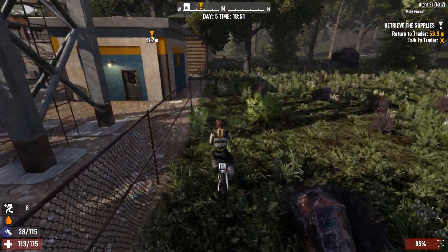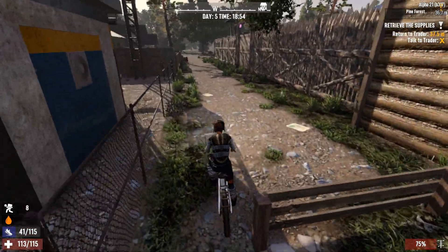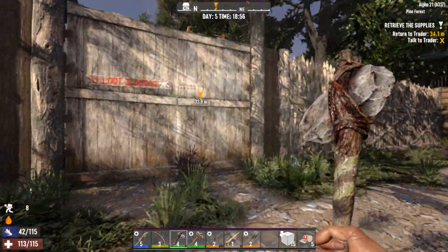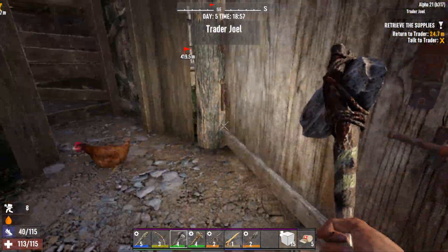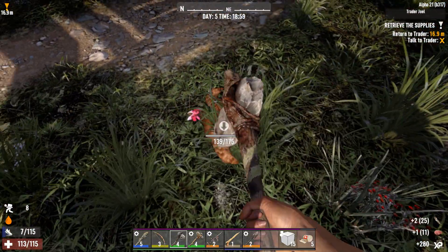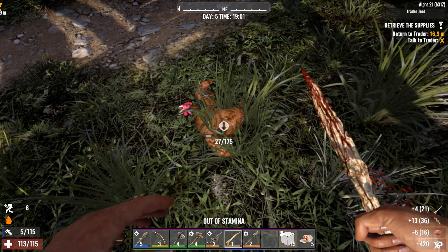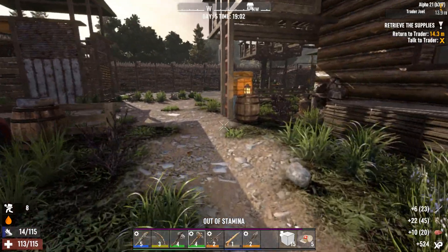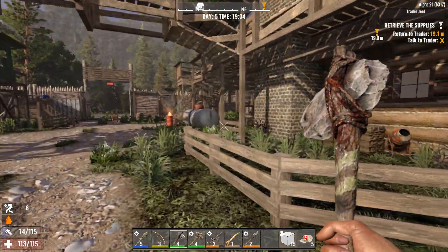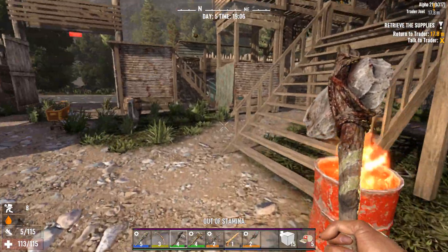We're very thirsty but we're almost home, almost back to the trader. I'm going to have to take out that fence at some point because I do struggle with it. Hey there chicken — oopsie, didn't mean to do that. Let's take all of your meat because we need it. We are hungry and desperate — desperate for food, desperate for water.